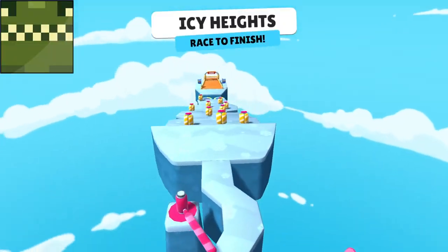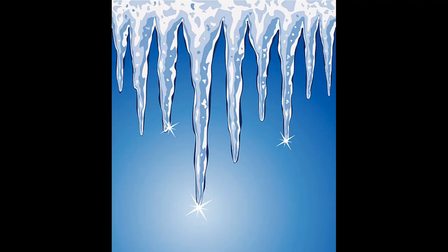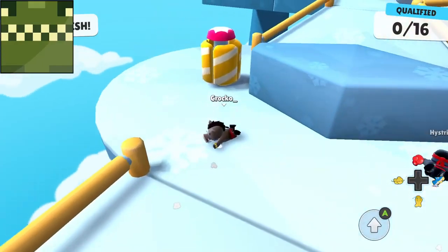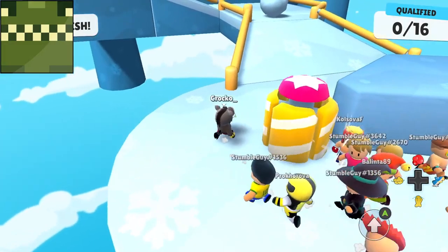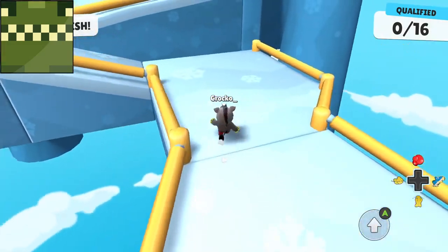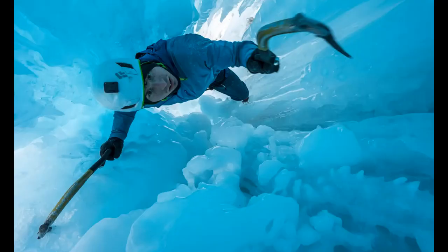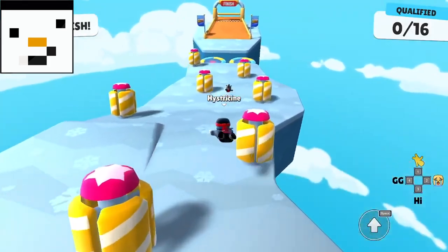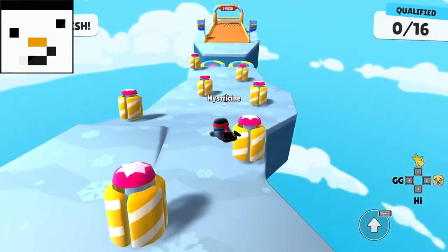Icy Heights, but there aren't really any heights — it's a quick climb to the top and an even quicker descent to the bottom. No avalanches, no icicles breaking holes in the ground, no real sense of being on a mountain. I do kind of like the unique ice physics and it feels a little more fresh than other races, but Icy Heights needs to be way longer. What if instead of just sliding down, you're given skis and race through fast-paced obstacles rather than a sorry-looking slide with a few bumpers?